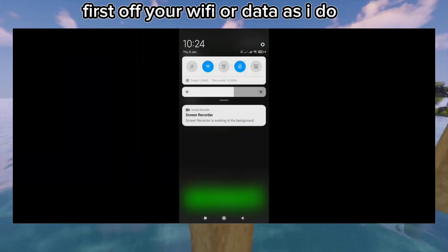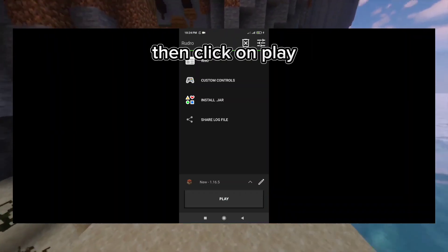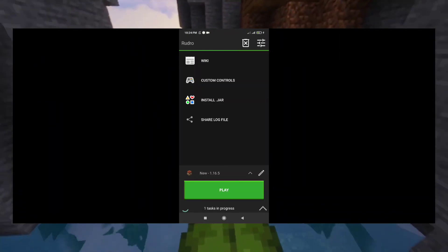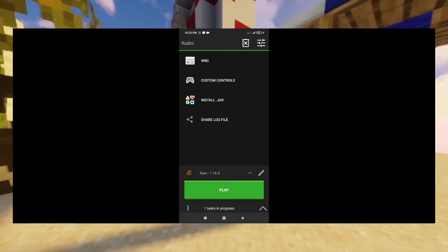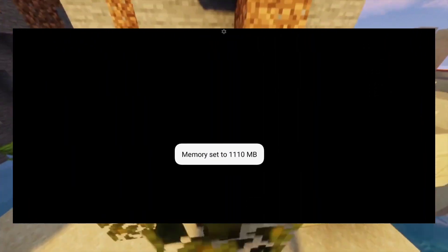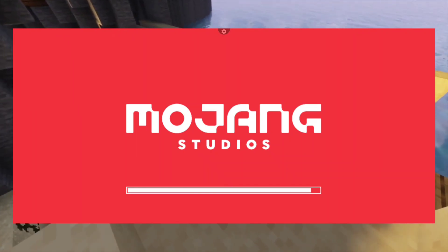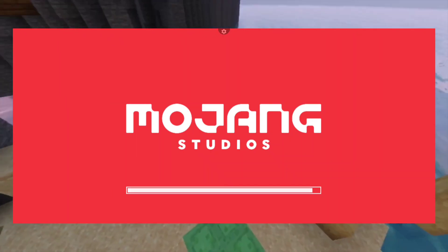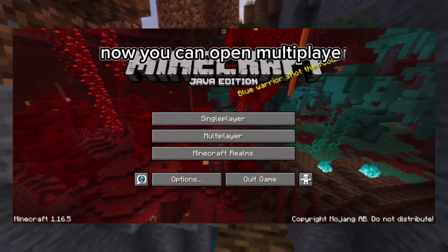First, turn off your Wi-Fi or data as I do, then click on play. Then wait until your game opens. Now you can open multiplayer.